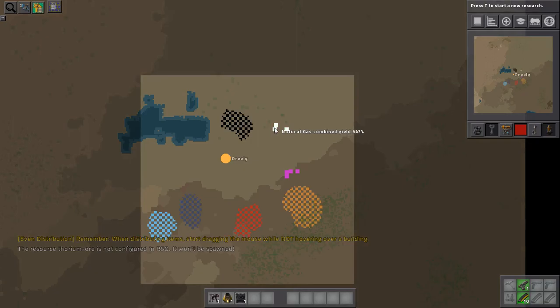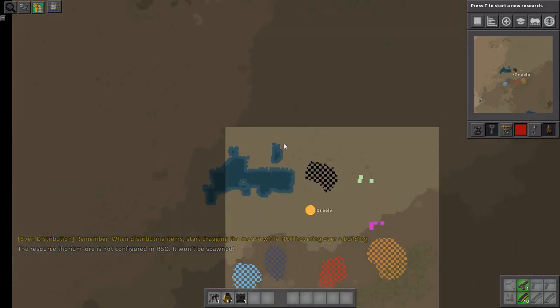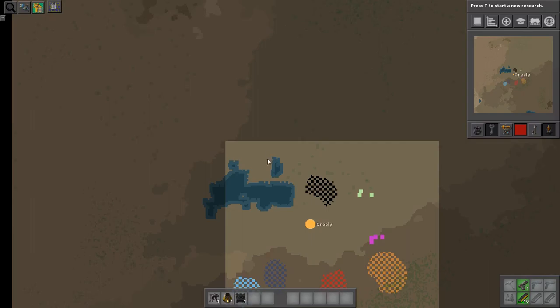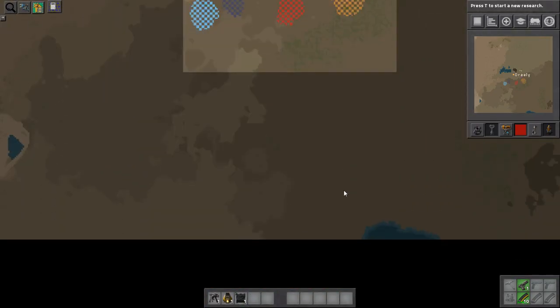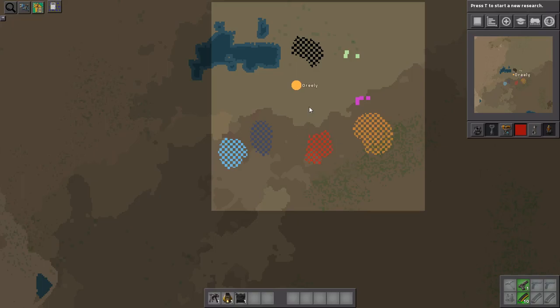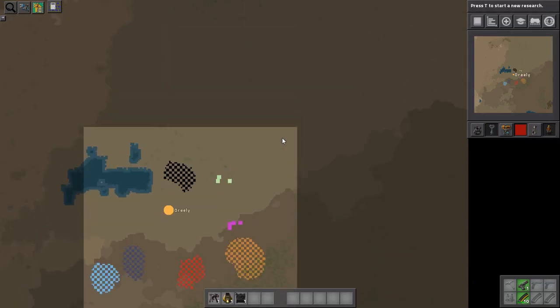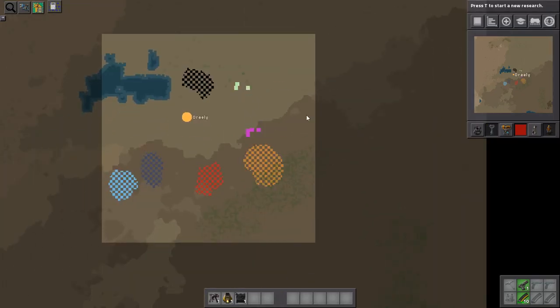We've got some coal, some natural gas and multi-phase oil. I'm guessing the power setup will be north of the lake here, so it's easy to get coal over there. I'm thinking of getting my starter base to the south of here, and when I need Petrochem stuff I'll do it in the east.